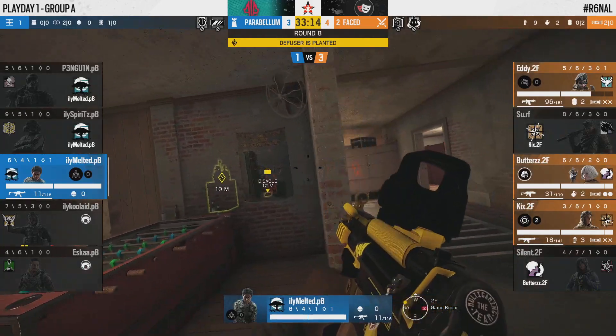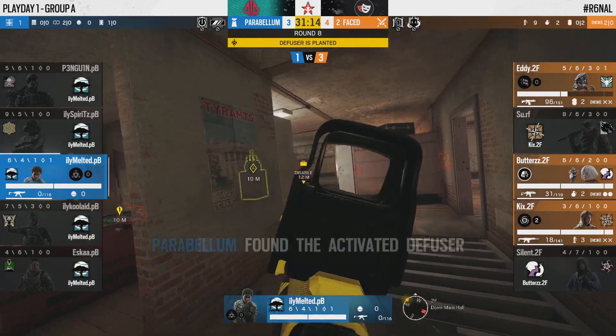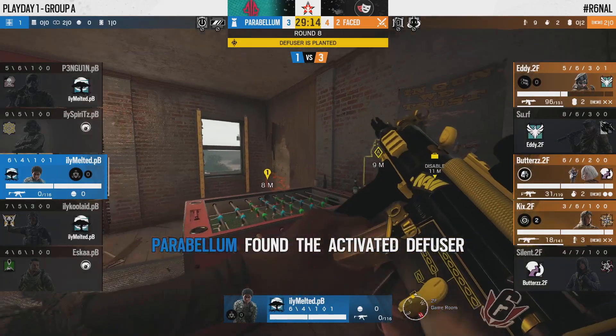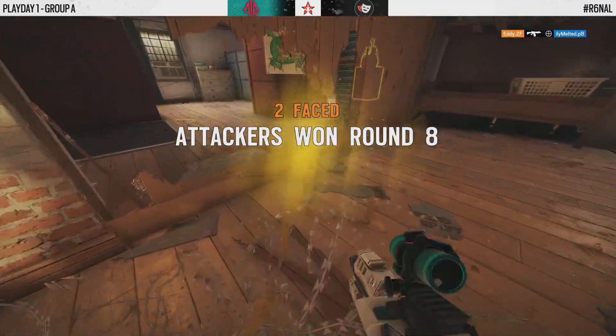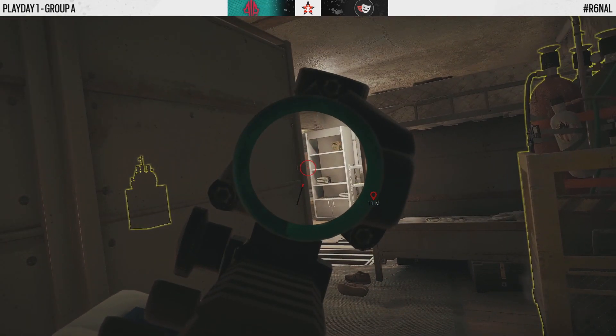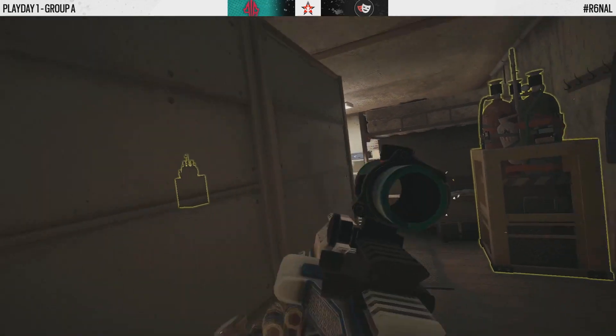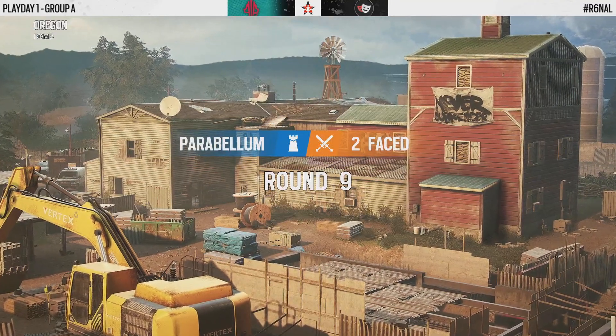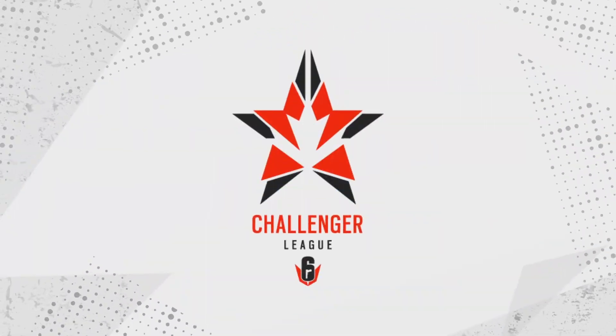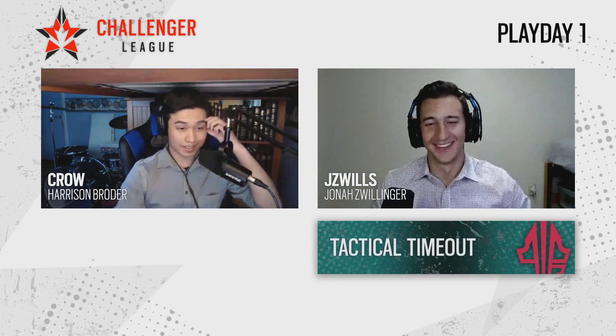Wait — Surf is in the middle of the site! He lines up three, lines up four. It's now all up to Melted who finally gets the refrag onto Surf. But what in the world just happened — he jumped through the main window and found four unassuming defenders. The plant is going to go down. Eddie capitalizes on this opportunity that came seemingly out of nowhere, and now it's a post-plant for Melted to fight against three. Melted finds the side of Eddie and forces him to recoil and retreat, but Eddie lines up the headshot anyway. A brilliant play from Surf seizes the round for 2Faced.